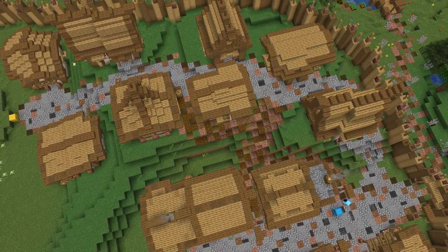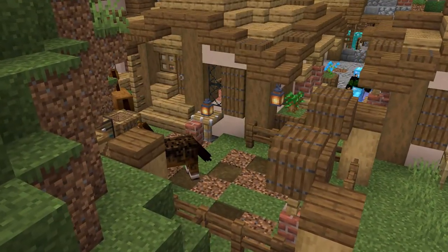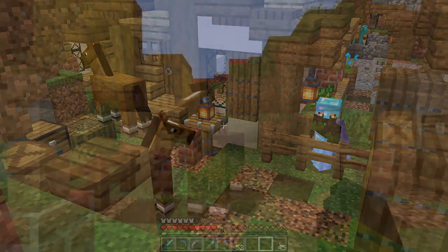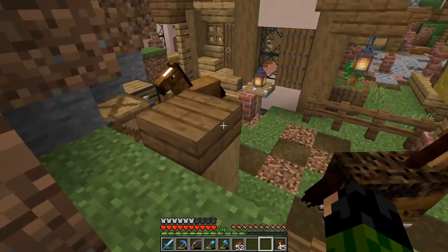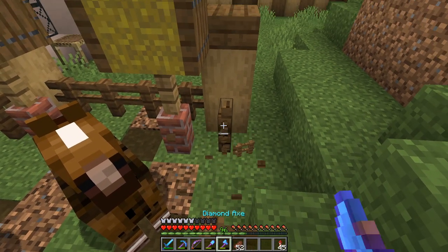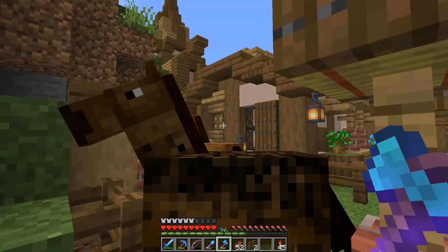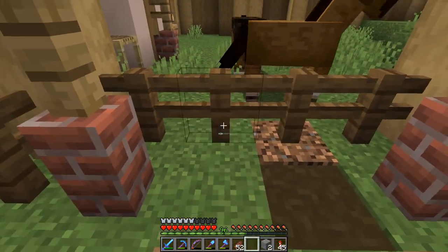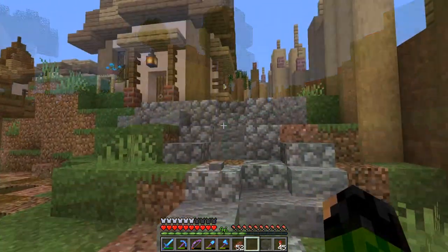I didn't realize until I watched that time lapse but I've trapped two horses inside my fletcher's fenced-off area. Want to get out, you two? I feel bad — we had one last episode but now two have walked in. I'm going to see if they want to get out. Come on, push that way — thank you. Stay out — I'm sure you'll be back in here in no time.